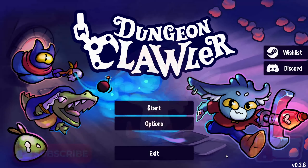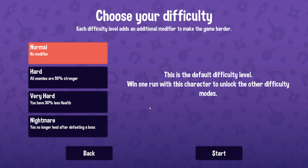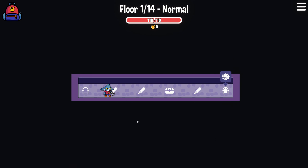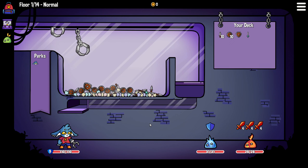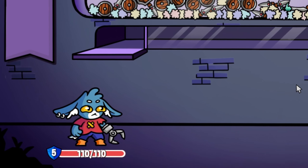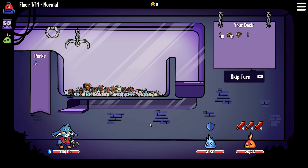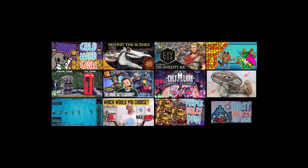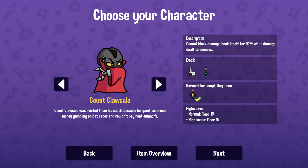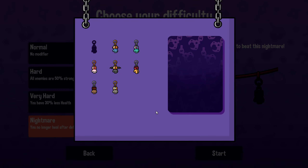Hello and welcome back to Dungeon Clawler. In the demo I tried a challenge where I tried to finish the game with only one claw. So now the only question remains: can you beat the game without using any claw? No, you cannot. Jokes aside, can we actually beat Nightmare Mode with only one claw?